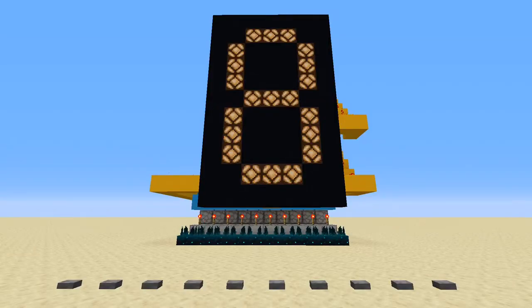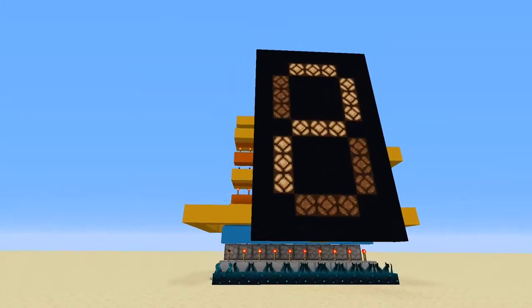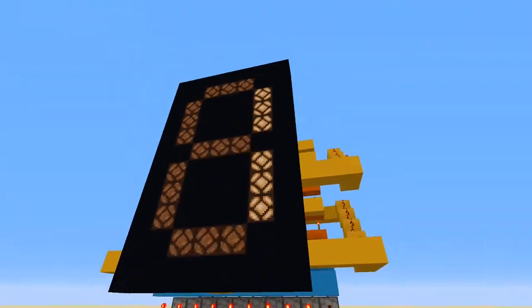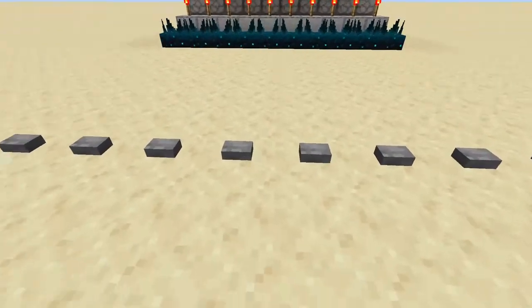Over here we have ten buttons. Incidentally, this seven segment display is inspired by Mumbo Jumbo's smart display, but I just needed something to demonstrate a wider bus. If you'd like to know more about a seven segment display, the link is below. Each of these ten buttons corresponds to a numeric character. Pushing the button on the left gives us a one, and pushing the button on the right gives us a zero, and then the other base ten numbers in between.